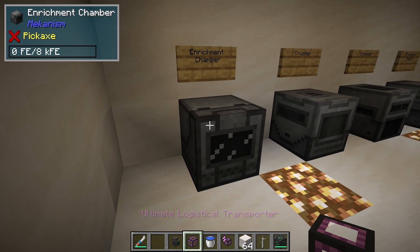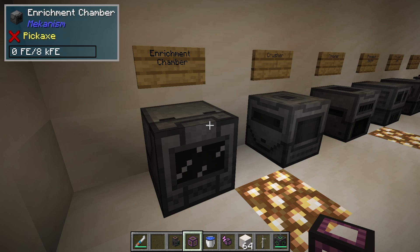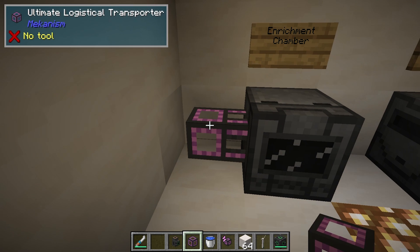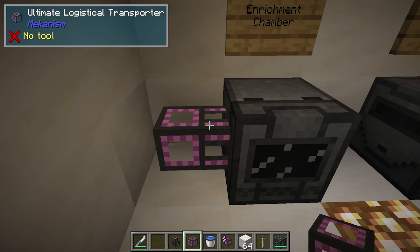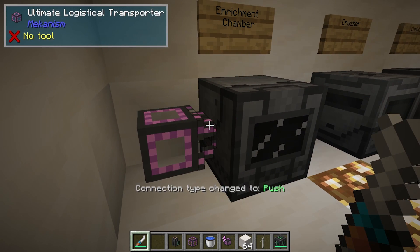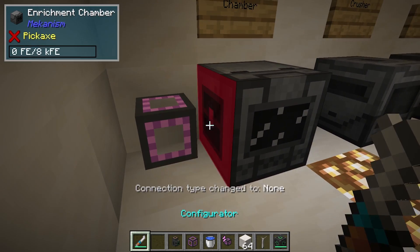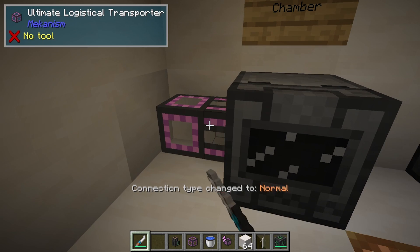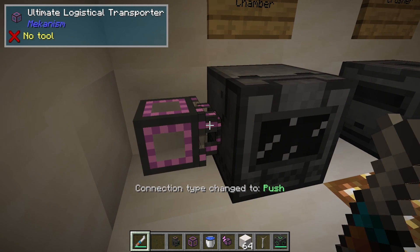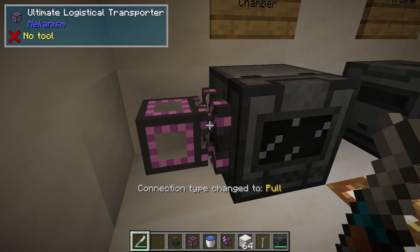For this enrichment chamber, we're just looking at how we're going to pull things in and out of it. Let's say I put this logistical transporter — which is for moving items — and I want to pull out of the left side. I can shift-click to show it as pulling out of this side of the machine, or I can close it off completely, attach it, or push into it.